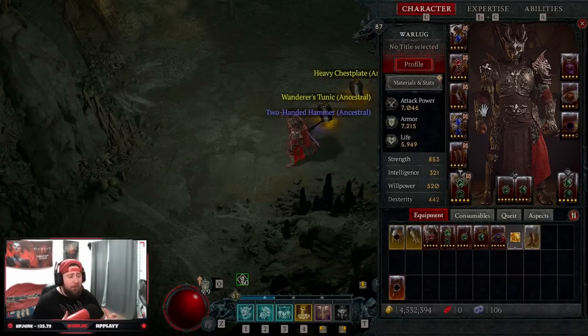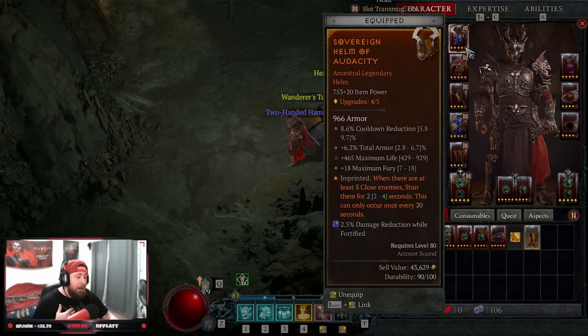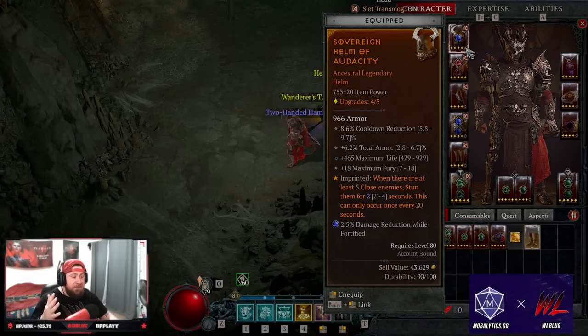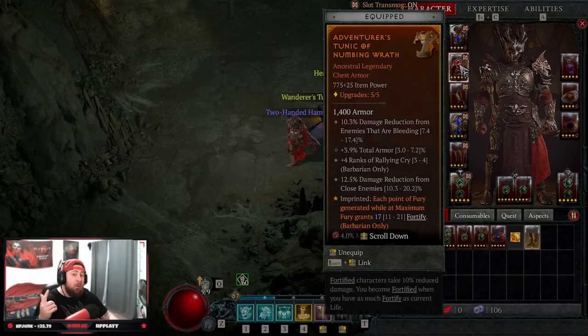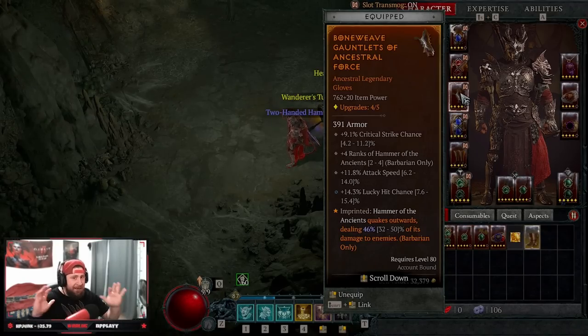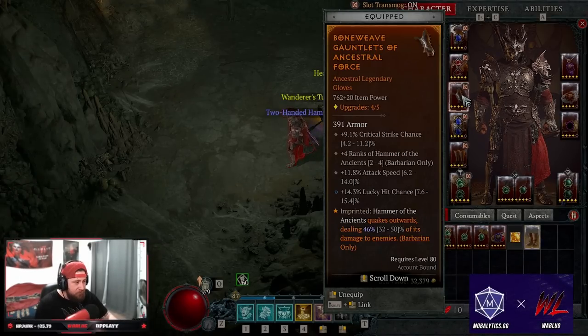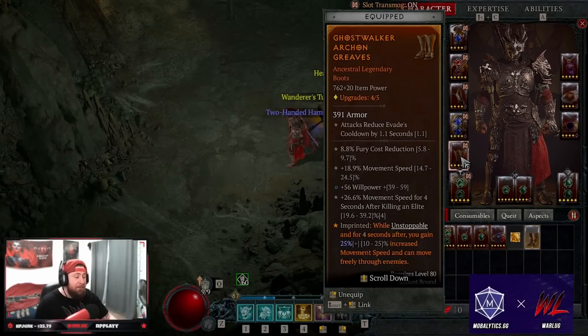For gear: we have Audacity - when there's a mob of 5 or more enemies, we stun them, which is huge because our build does its most damage when enemies are stunned. Numbing Wrath in our chest piece gives Fortify each time we generate Fury at maximum Fury. In our gloves, we have Hammer of the Ancients Quakes Outwards. Disobedience in pants for armor, and Ghost Walkers in boots for increased move speed while Unstoppable - because we want to be as fast as possible in this build.